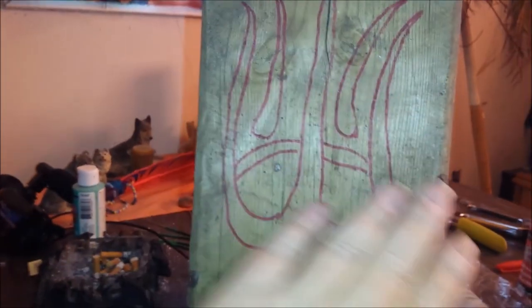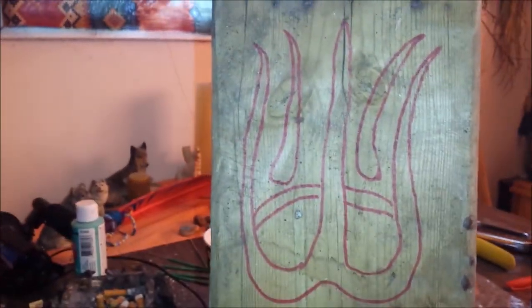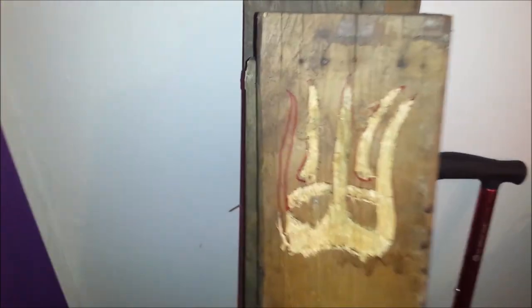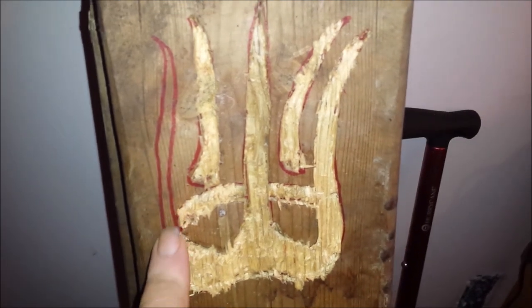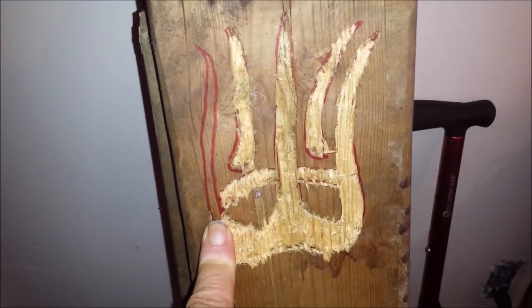With my trusty hammer and screwdriver, I'm going to start working on the fire design — I'll show you when I get a bit of it done. The fire symbol is coming along, as you can see. I only need to do this last strip here and then it's done, and then we'll start working on the water one.